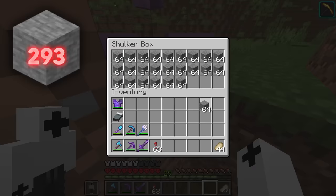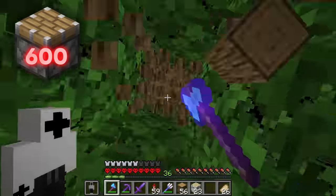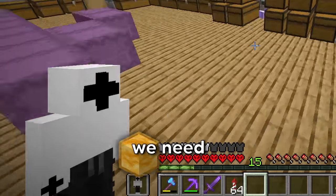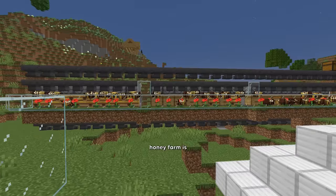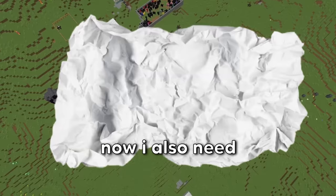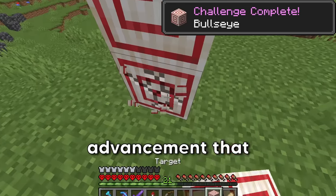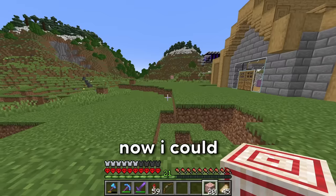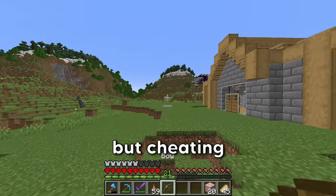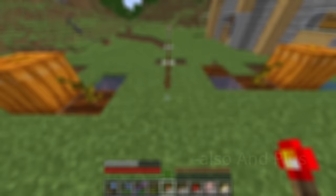To build this farm, we're gonna need 1,000 stone, 700 observers, and 600 pistons. I also built a bee farm to get all the honey we need, and made a slime farm to get slime blocks. I also need 21 target blocks — so I might as well try to get the advancement that goes with the target block. Cheating's for losers... good thing I'm a loser.